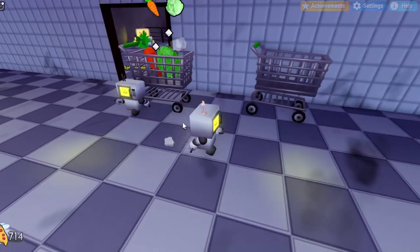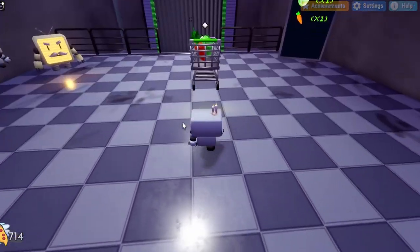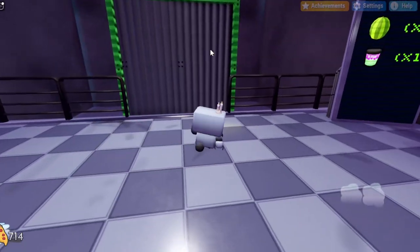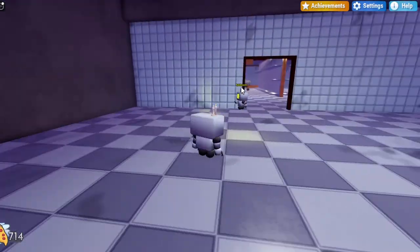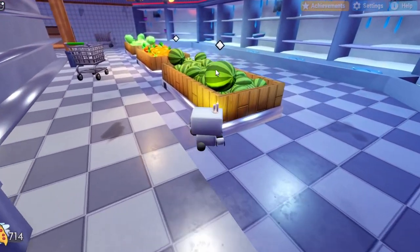Once you're able to place both items in the cart, you can push it back to the truck in the room where you got your mission. Once you bring the shopping cart close up it will open and you can push the cart in, then it'll give you a new order. You basically just want to repeat this process a couple of times until you have no more orders left. For the next ones you want to get a melon and a little soda cup. The melons are right where you got the lettuce and carrot on the right side once again.